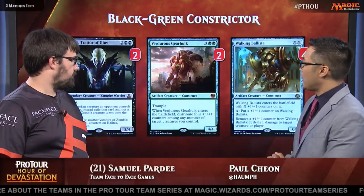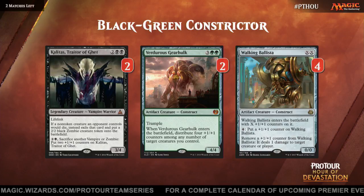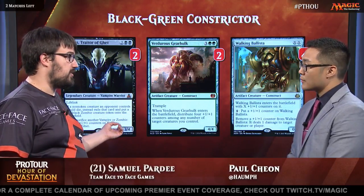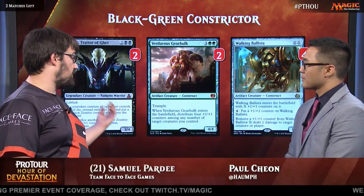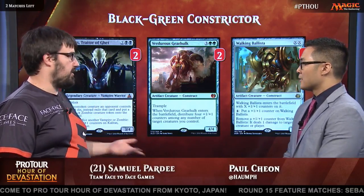We have some of the heavy hitters here. Two copies of Kalitas, Traitor of Ghet, two Verdurous Gearhulks, and four Walking Ballistas. Kalitas is totally a Mono-Red card — it has other applications and is a really powerful card. It's really good against the Gift of the God-Pharaoh deck; you can steal a lot of game ones. If you get Kalitas in play, their Gate to the Afterlife stops working and it becomes a lot harder for them to get things into their graveyard. Walking Ballista: Mono-Red plays a lot of X/1s. Good with Winding Constrictor — you'll notice a theme here. And Verdurous Gearhulk is just one of the best things you can play in the five-drop slot. It's huge, works with Constrictor, works with Walking Ballista — put some counters on Kalitas, gain a bunch of life. You want a fatty to traverse for.